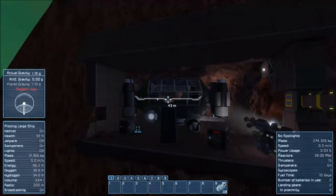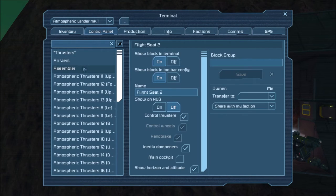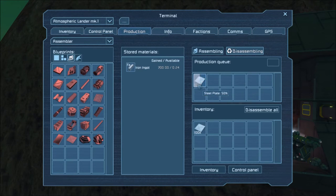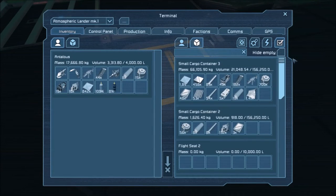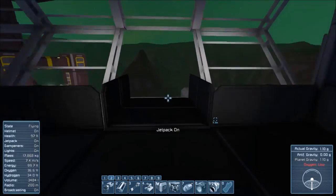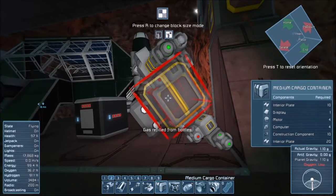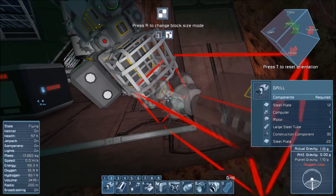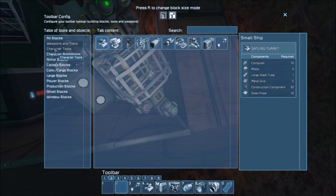Did I power off my ship again? I probably powered off my assembler though. There we go — good, assembling those. And I do have enough iron for that, awesome. So we'll hop out of the seat. I know I left a thruster online, but we'll get that fixed later. I wish there was some sort of a warning saying, hey, you've damaged this block so much that it's about to break. Maybe it was the bouncing though — I could see that happening.